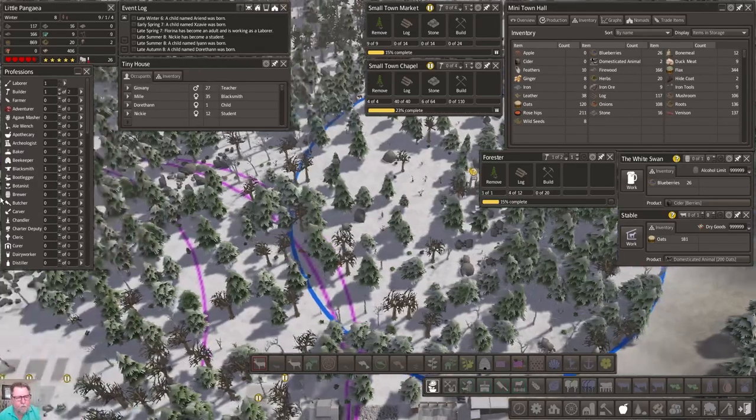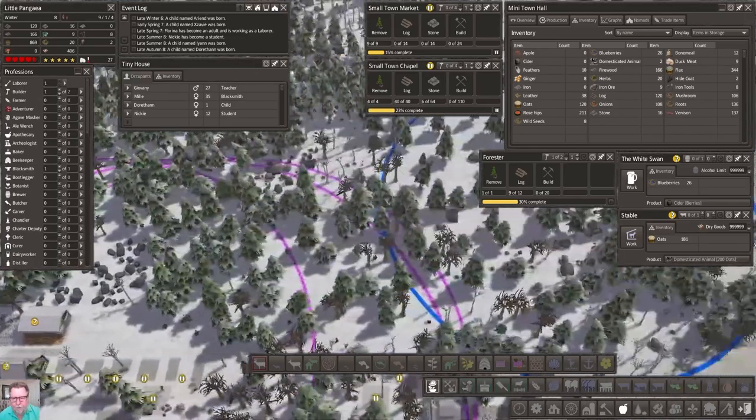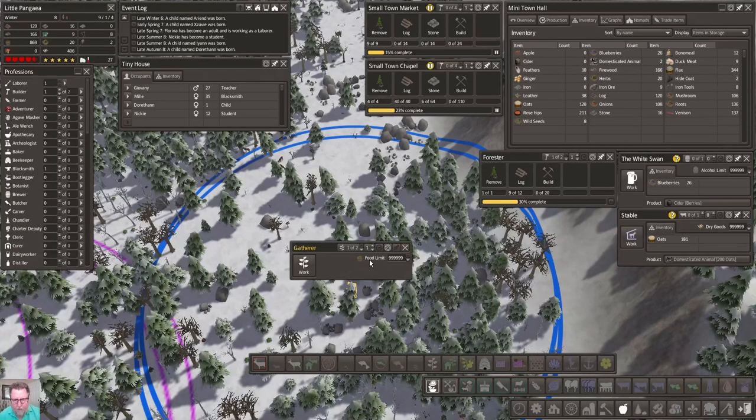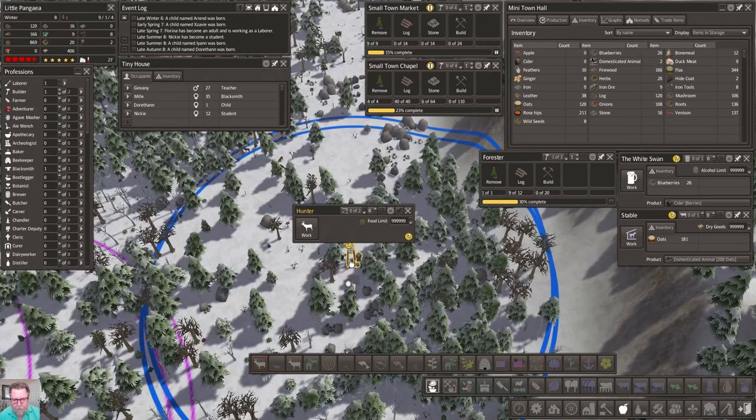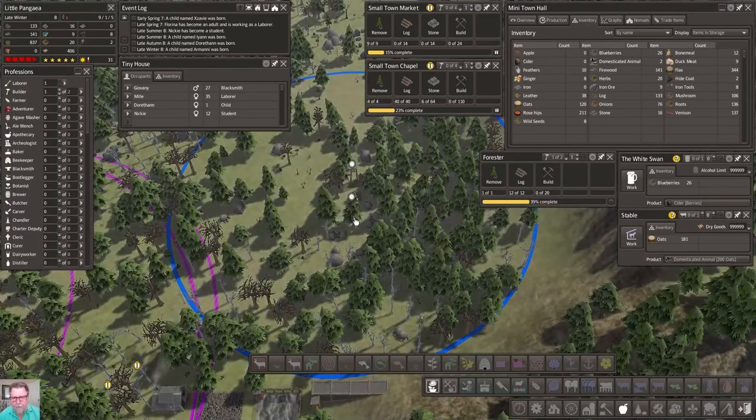They're going to build the forester. This is kind of what I was afraid of - they're already going over here to work, and that doesn't make sense because there's no houses over here. So I'm going to shut these down until we're ready for houses. I need to think about that.